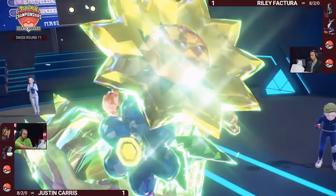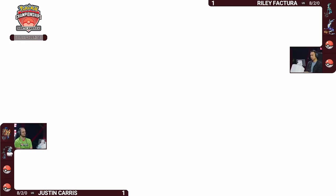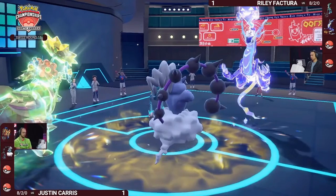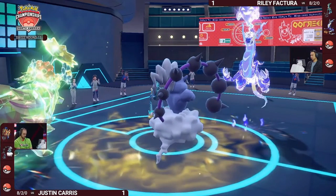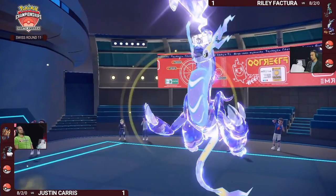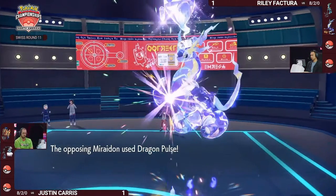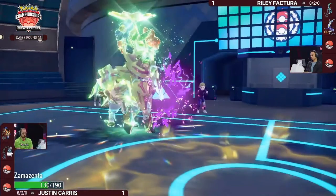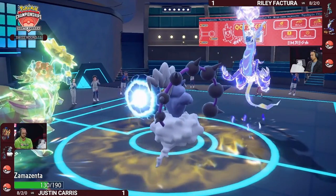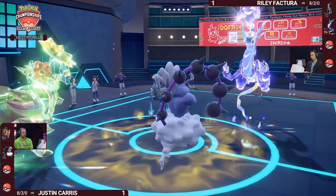The Grass Tera really helped against Miraidon, resisting strong electric-type attacks, but it's not great into Iron Crown — it unlocks Tachyon Cutter into that slot. No Tachyon Cutters this turn, as Eerie Impulse hits the correct target. Miraidon will be at minus-two special attack, and the Dragon Pulse called the Terastallization — a really great play. And a good play from Justin since Body Press doesn't hit the non-Ghost target, but Eerie Impulse was the big deal.